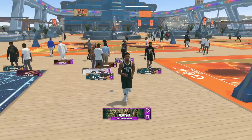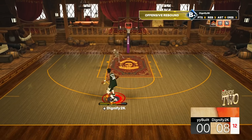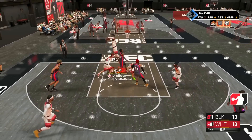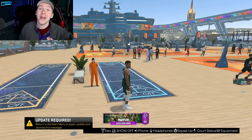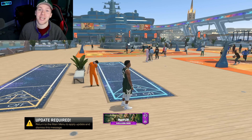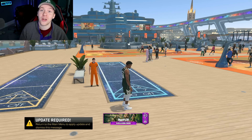I thought it'd be a perfect opportunity to go back on my Giannis Antetokounmpo build. We've seen how overpowered this build can be with slashing takeover, the rim takeover, and just how dominant it is. But I wanted to see how overpowered it could be if we added a sharpshooting takeover, a shot creating takeover, playmaking, and post scoring to see what we could do.